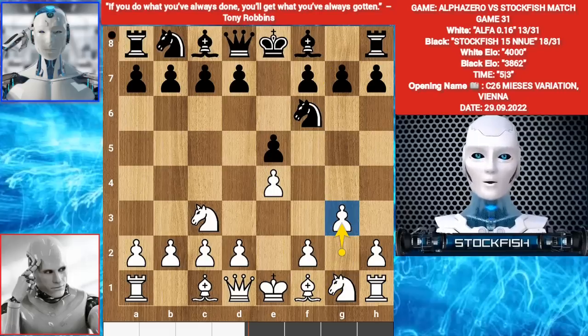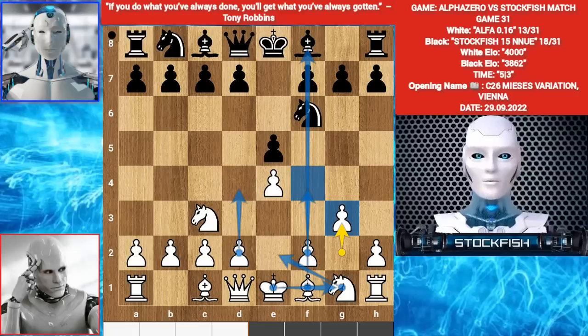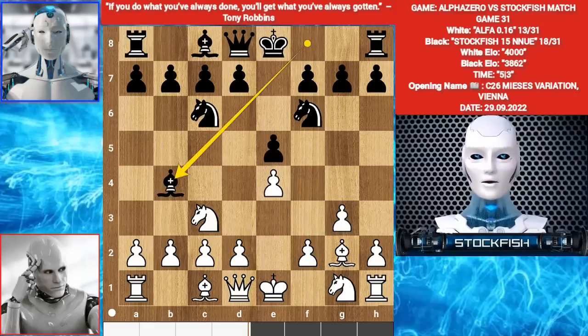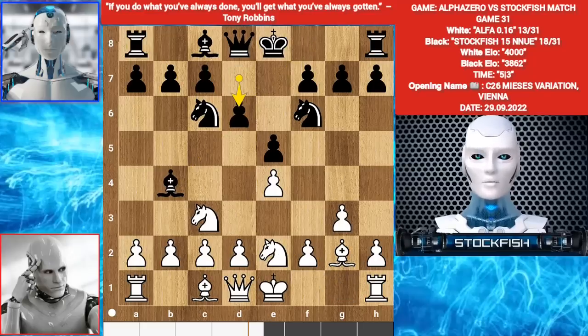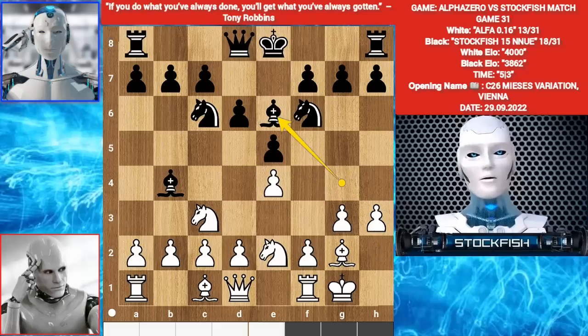He will play Knight GE2. F4 — castle, opening up the F file. D3, supporting the pawn with your bishop. Knight C6. Bishop G2. Bishop B4. Knight GE2. D6. Castle. Bishop G4. H3. Bishop E6.